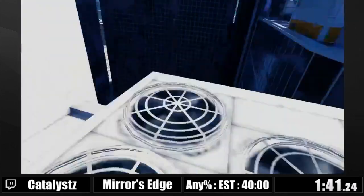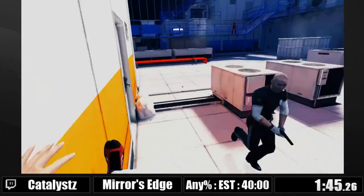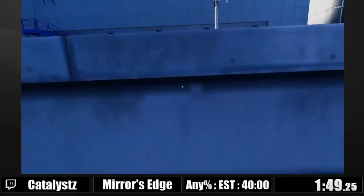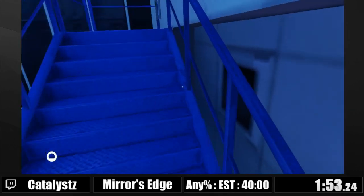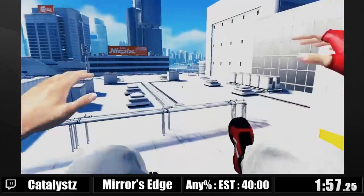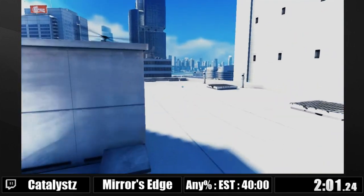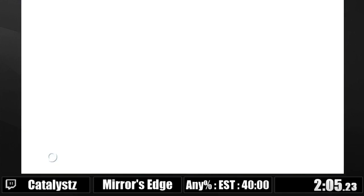The deeper I look into the wall, the bigger boost I get. And now, for the most important trick in the game — it's the key glitch. It's the most used thing and it's the coolest glitch as well. Basically, the game gives you one frame of invisible platform beneath you when you do certain actions — when you roll, when you wall run on a wall and jump out of the wall, you also get this platform.